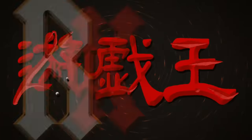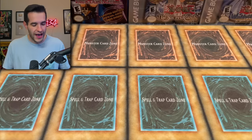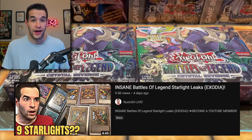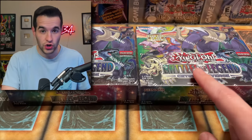Today we're opening the newest Yu-Gi-Oh! set searching for Starlight Exodia. What's up guys, we're back with another epic new Yu-Gi-Oh! video. We have the newest Yu-Gi-Oh! set, Battles of Legend, Crystal Revenge. If you guys haven't seen my Ruxin Lai video where I mentioned a leak that came out, this set has Starlight Exodia.